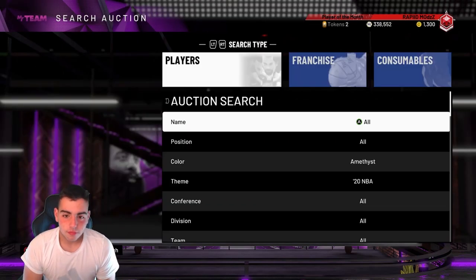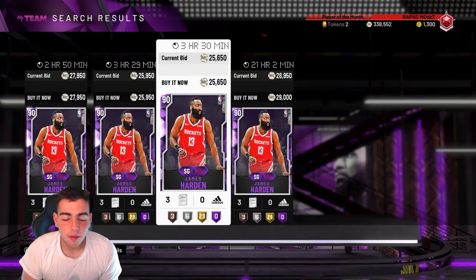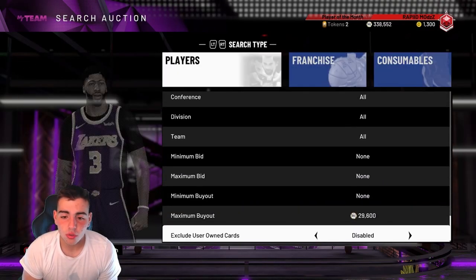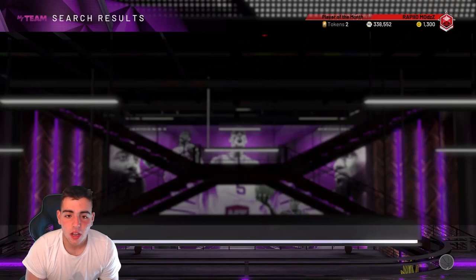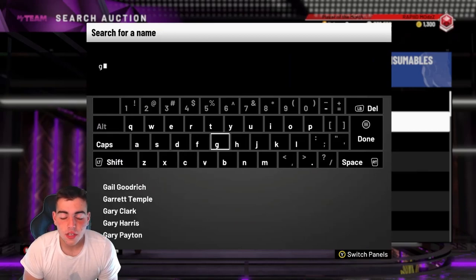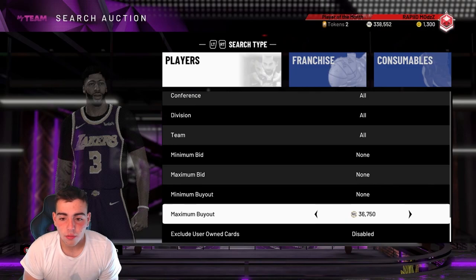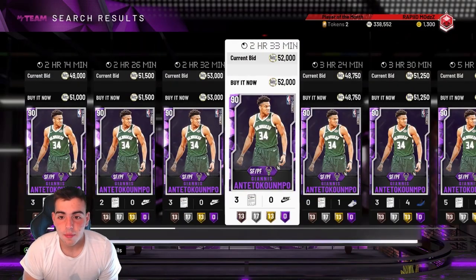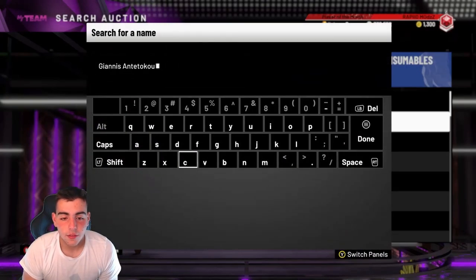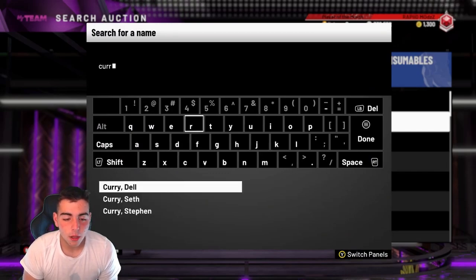So right now, amethysts are at their all-time high. Word on the street, heat check players might be coming out Tuesday — one of my subs told me this, I don't know if it's true, but hopefully it is because I want to see heat check packs. Right now, every single amethyst in the game is at its peak. You'll never see them at this price again. They've been cheap for a while but they've risen a lot. This is the time to sell — Kawhi, Giannis, all of them are super high. If you can get rid of them and pick them up later, maybe when heat check packs drop, they'll go down.